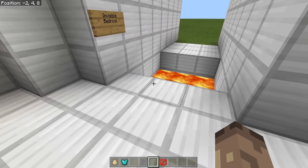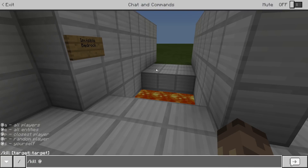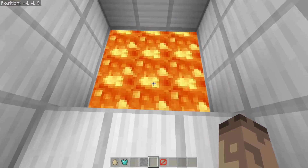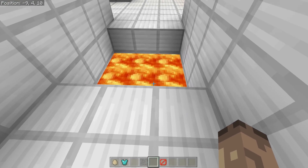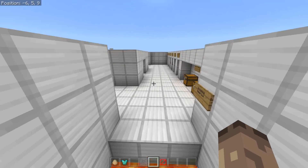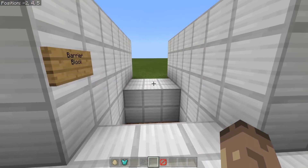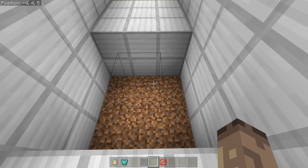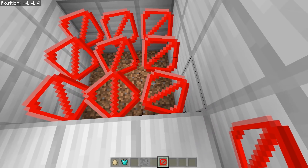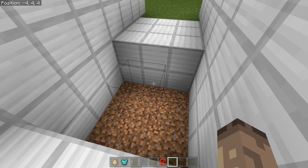You can use these blocks to make invisible bridges for a crazy optical illusion effect — if you were playing survival you wouldn't try walking across that. But here's something strange: the barrier block is there with lava underneath, but you can't see the lava when the barriers are in place — it's almost like they're not actually transparent. I'm guessing that's a bug.